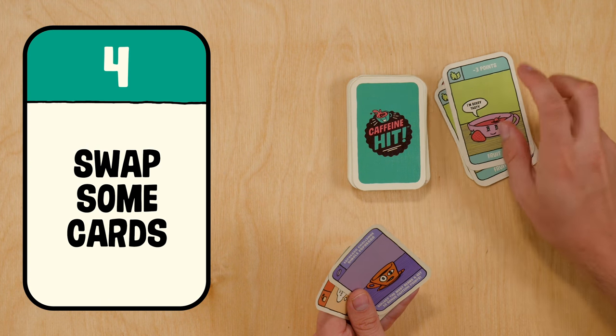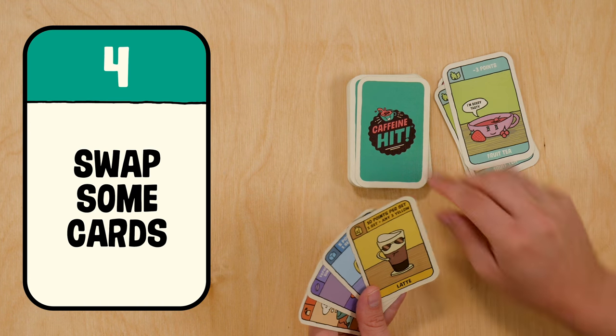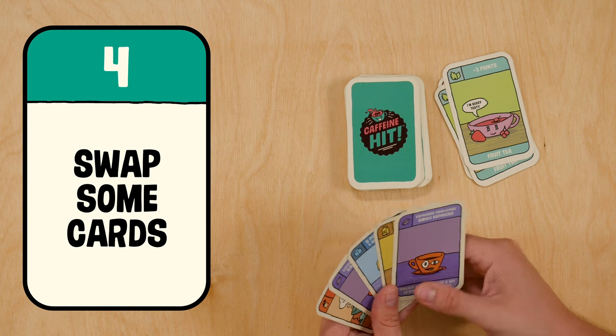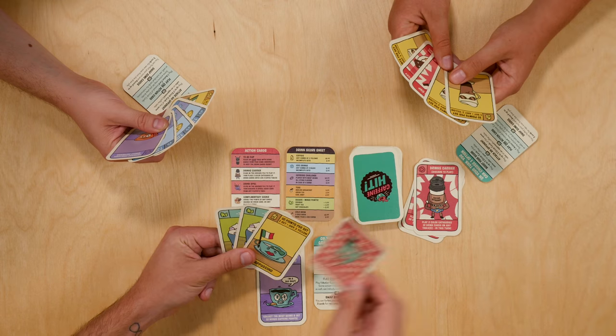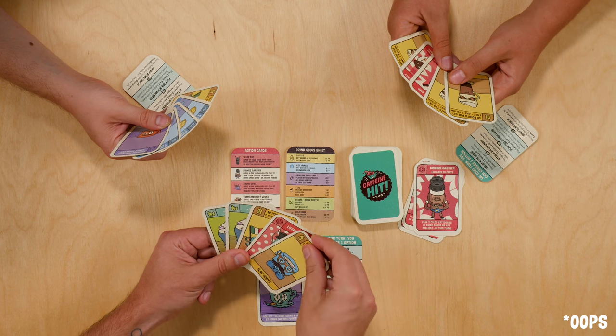If you don't like your hand then you can throw away up to three cards and then refill your hand from the draw pile. After playing your turn you should always have five cards. Play then moves on to the left.